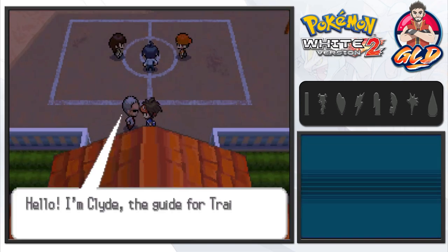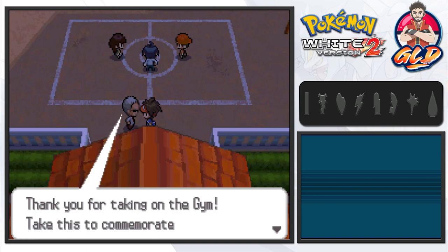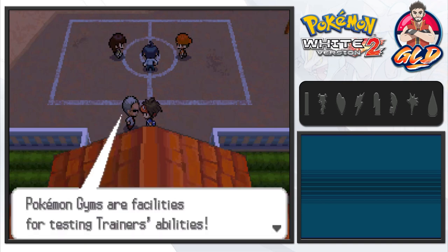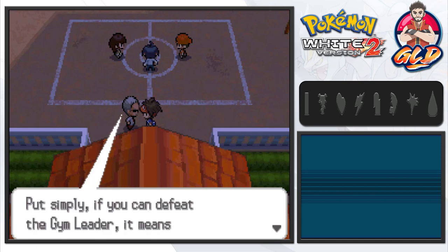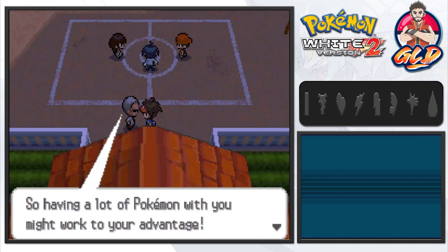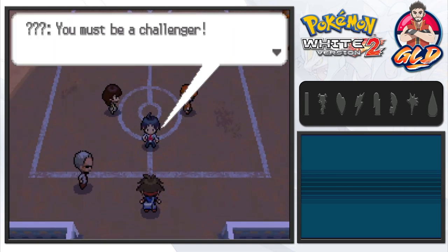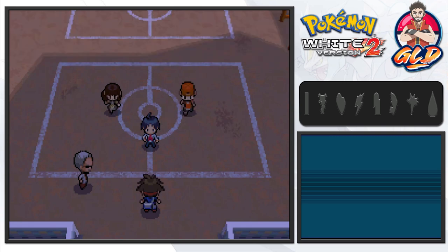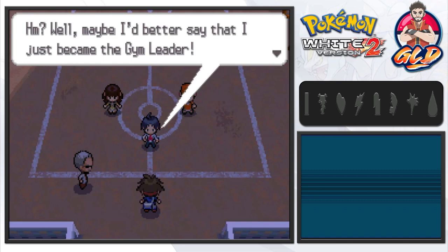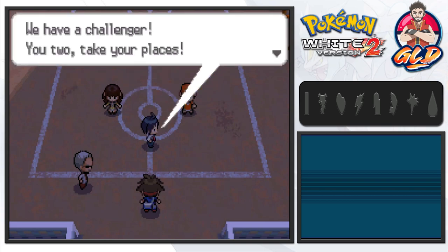Let's go straight into the gym. The guide at the entrance says hello and gives us a Fresh Water to commemorate our debut. He explains that pokemon gyms are facilities for testing trainers' abilities — if you can defeat the gym leader it means you're a really good trainer. If you run out of pokemon that can fight during a battle you lose, so having a lot of pokemon might work to your advantage.